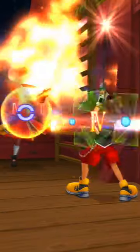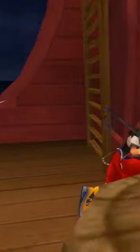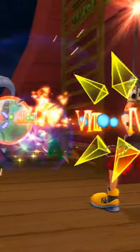If we time it right, Sora will leave the area just as Stop wears off and Hook will be defeated, giving us all the experience from the fight. But because we have now entered a new area, the boss battle will reset the next time we go outside, meaning we can infinitely defeat Captain Hook — giving us the quickest level up method at this point in the game.